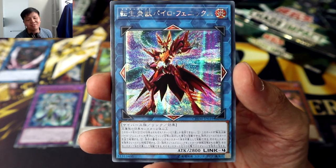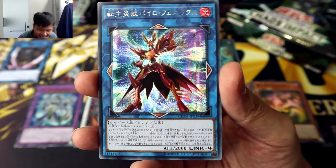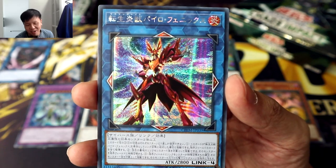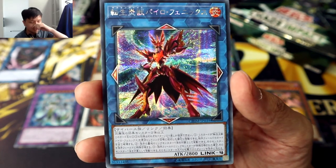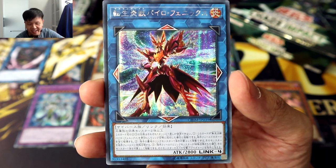We managed to get the new Link 4 trump card for Salamangreat — the Link 4 boss, Salamangreat Pyro Phoenix — and it looks so cool, especially in that secret rare foiling. It looks so badass. I loved it when Soulburner brought this guy out in his duel against Windy.